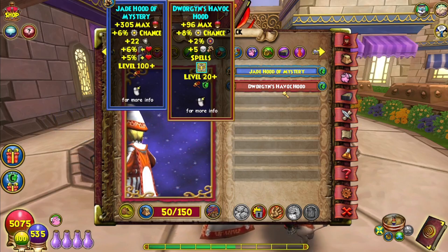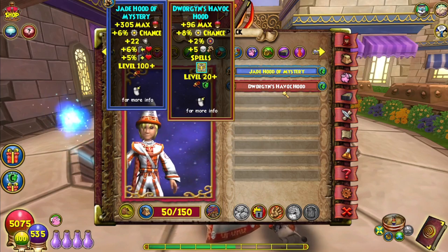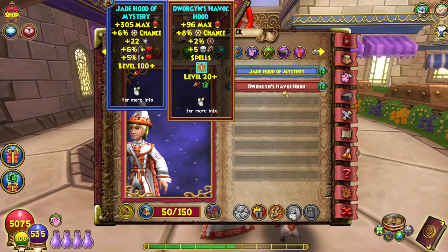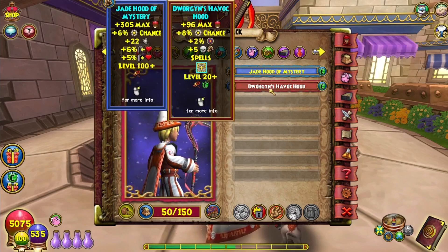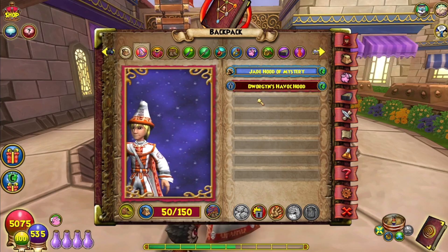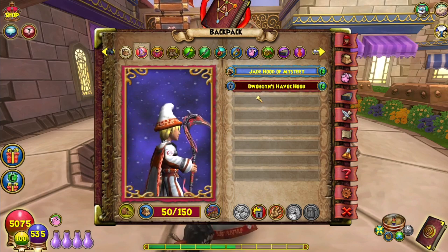At that point, you start encountering bosses that are 4,000, 5,000, even 10,000 health. Malastare is 10,000 health. Essentially, all the way up until Dragon Spyre, you can one-round Tempest kill every enemy. You're fine. The one exclusion is the Jade Oni, who has 7,500 health — just pass a couple rounds and you'll kill it effortlessly.